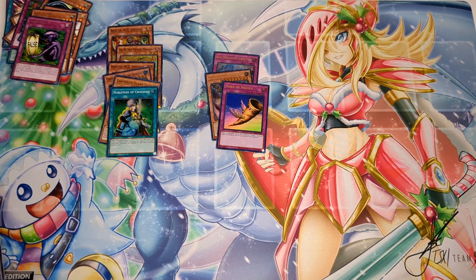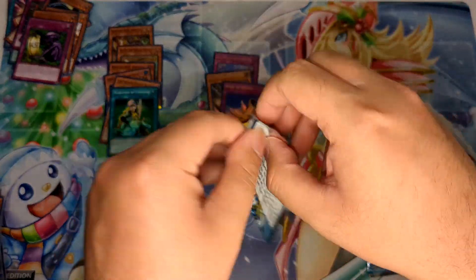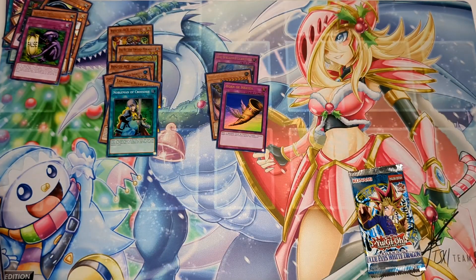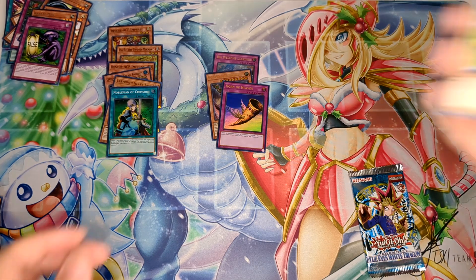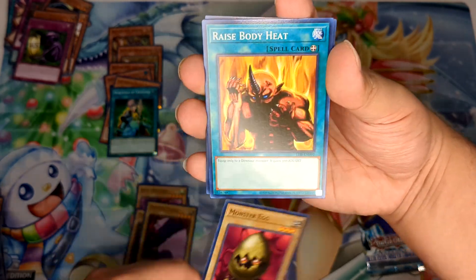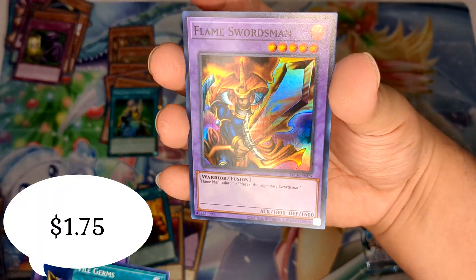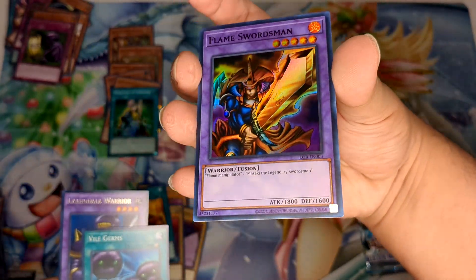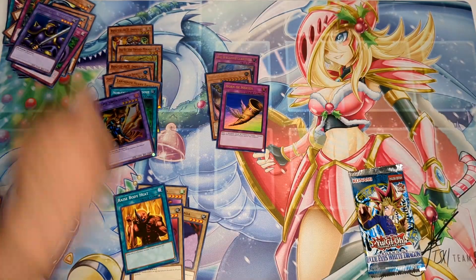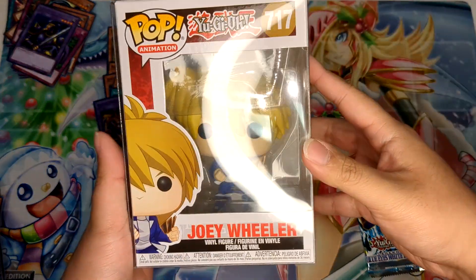Last but not least for standalone legacy packs — LOB, Legend of Blue Eyes White Dragon, let's get it! It felt like a tough year for 2023 sealed product. There could have been better ideas, better concepts. We got an ultra Flame Swordsman — actually a super Flame Swordsman, still a pretty sick card. Joey Wheeler! I'm starting to arrange the pull wall.